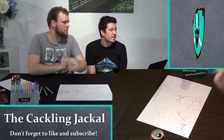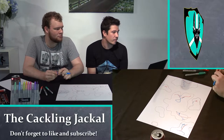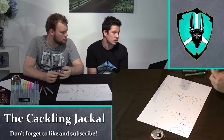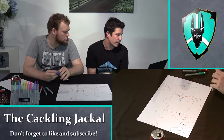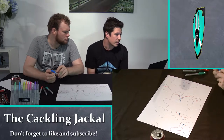A river delta is a landform that forms from the deposition of sediment carried by a river as the flow leaves its mouth and enters slow moving or stagnant water. This occurs where a river enters an ocean, sea, estuary, lake, reservoir, or another river that cannot transport away the supplied sediment.